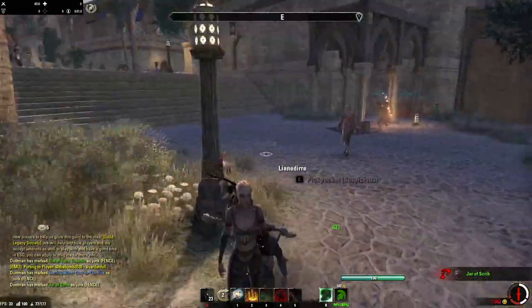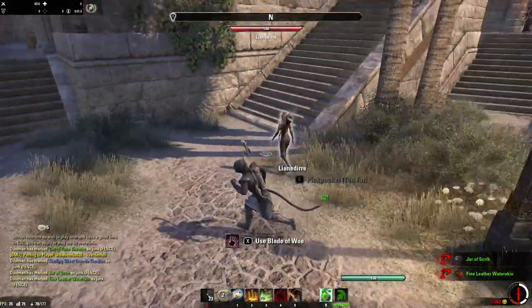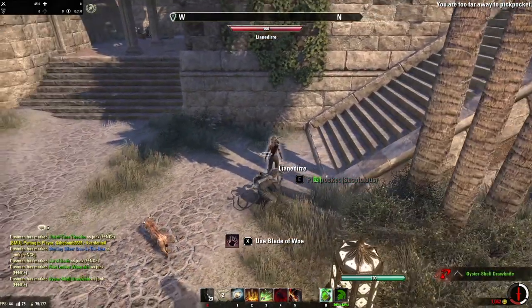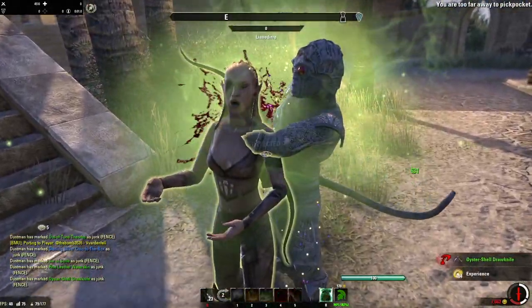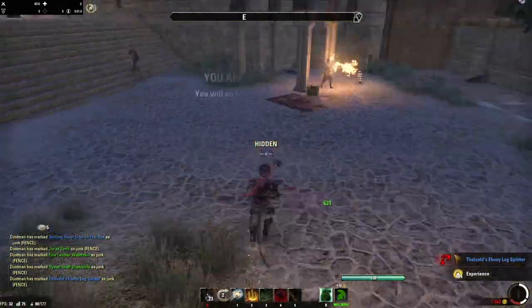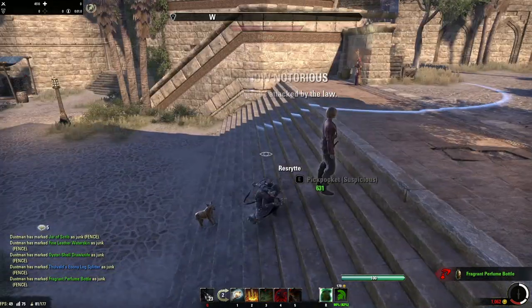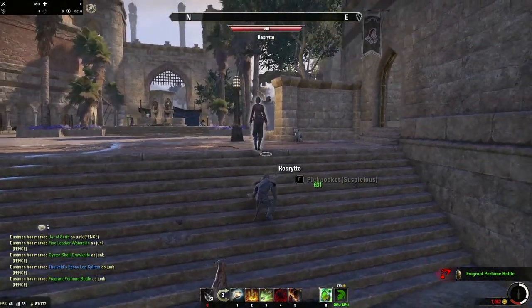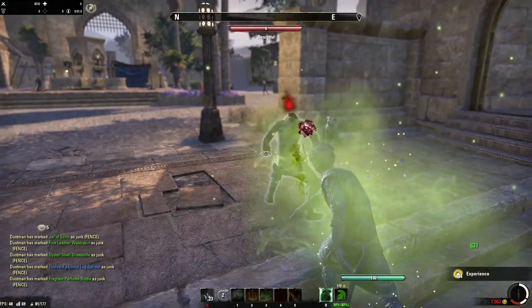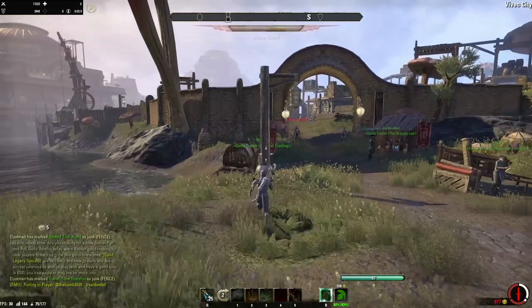Guards are not able to take any money out of your bank. So if you don't have any money on your character and you don't have any stolen goods, guards can't really do anything to you besides kill you, which doesn't really have any consequences. The reason I recommend you do this is because the number one thing that probably kills people when they're out stealing is just panicking — getting attacked by guards, bags are full, not knowing what to do. It's the number one cause of death in rogues and nightblades throughout Tamriel.